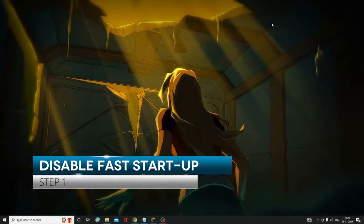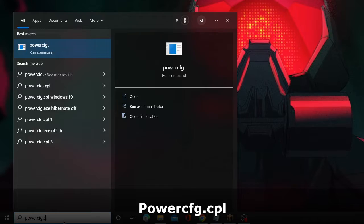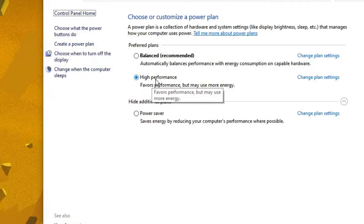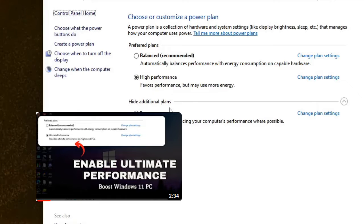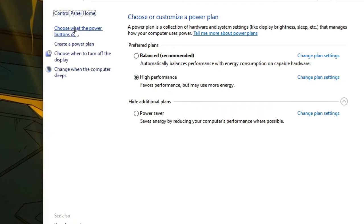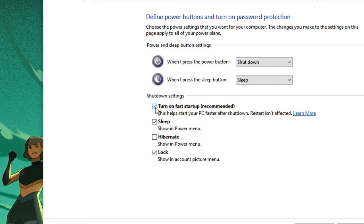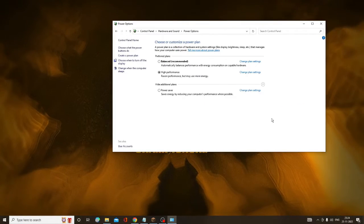The first thing you have to do is disable fast startup. Click on the search box, type 'powercfg.cpl', hit Enter. Make sure the power plan is set to either High Performance or Ultimate Performance. If you don't have Ultimate Performance, the link is in the description. Now click 'Choose what the power button does', click 'Change settings that are currently unavailable', uncheck 'Turn on fast startup', then click Save Changes and close it.